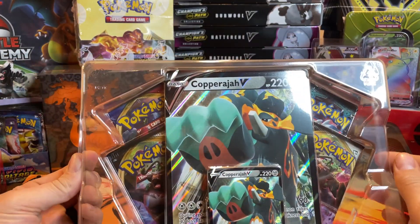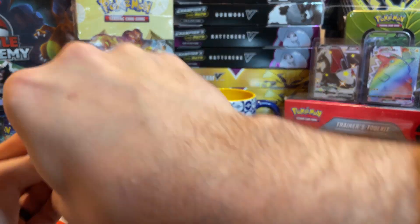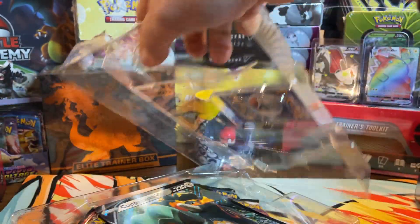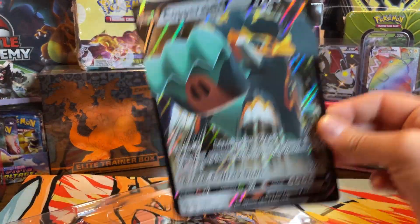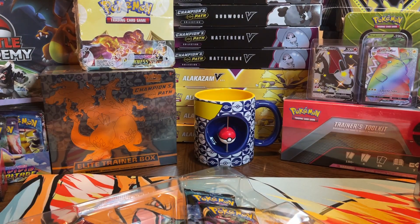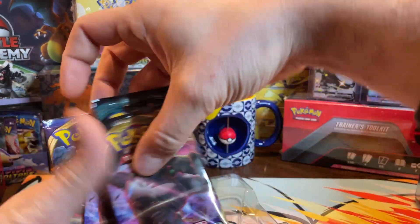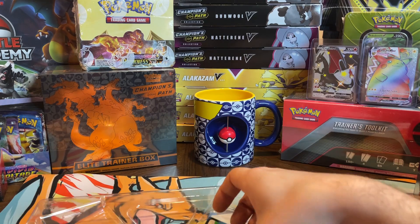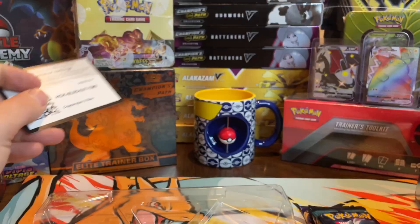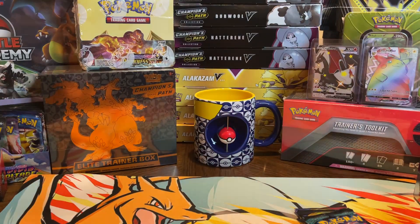So obviously with these collection boxes, you get a jumbo card — there's your promo card, your jumbo promo card. I'm going to set these to the side and open all the boxes first, then we can get into the packs. You got two Rebel Clash, a Guardians Rising, and a Sword and Shield. Let me hook you guys up with the code card, and on to the next box.